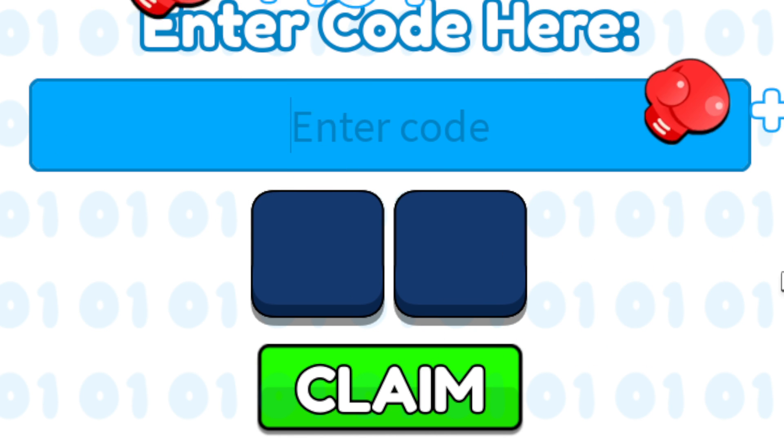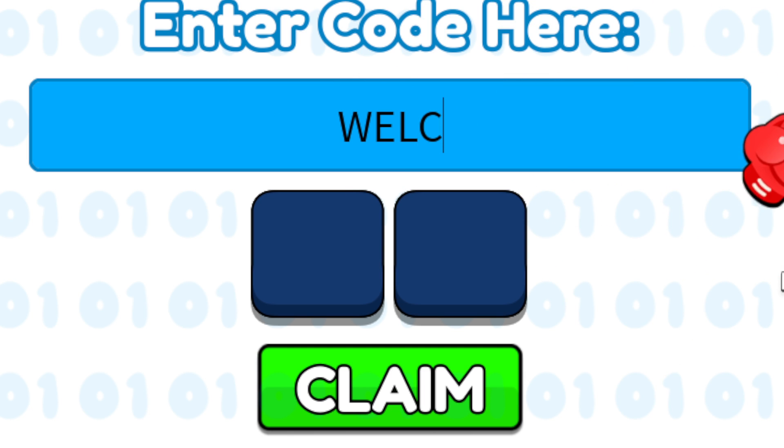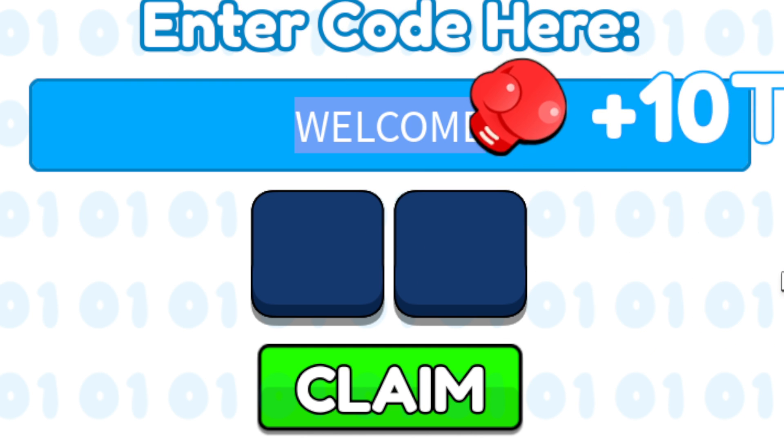Click 'enter code' right here, and the first one you're going to redeem is going to be all caps: W-E-L-C-O-M-E, welcome. Go ahead and redeem this one for 50 gems and short swords.